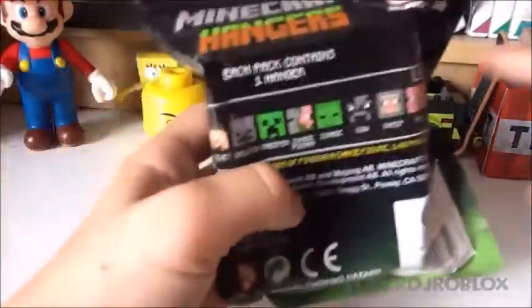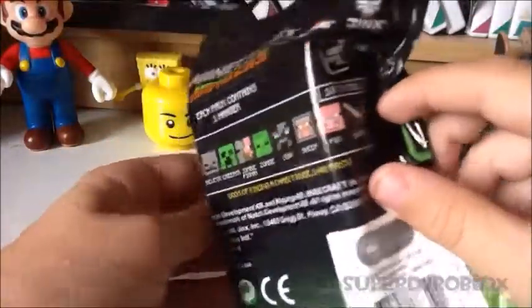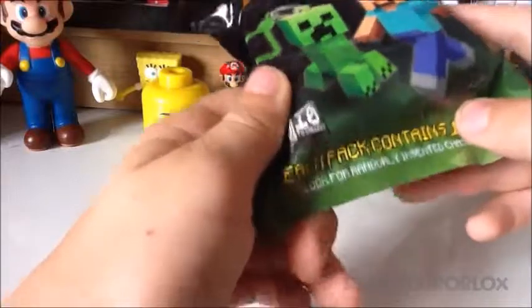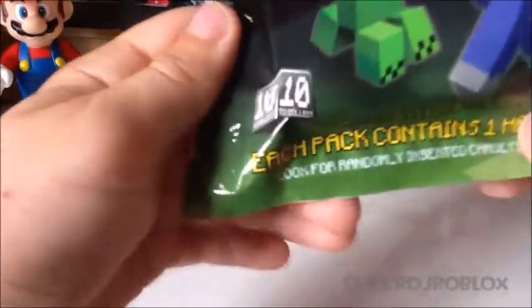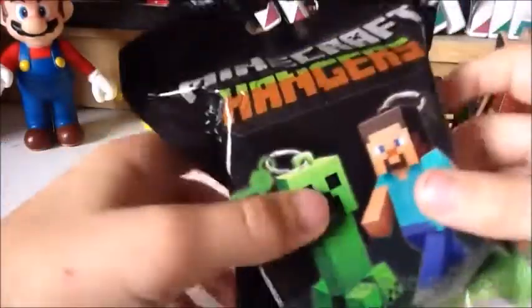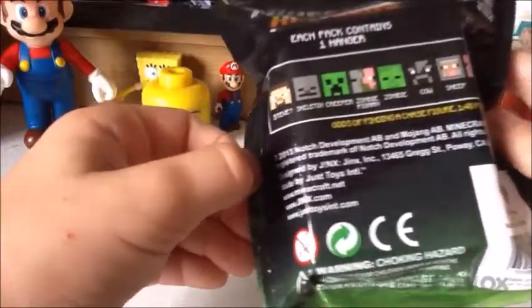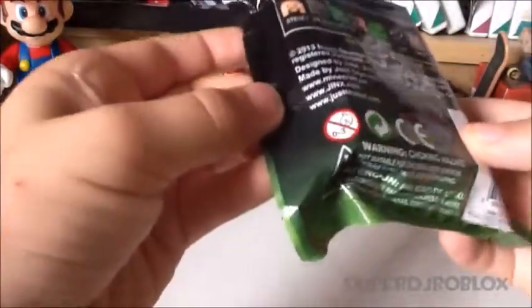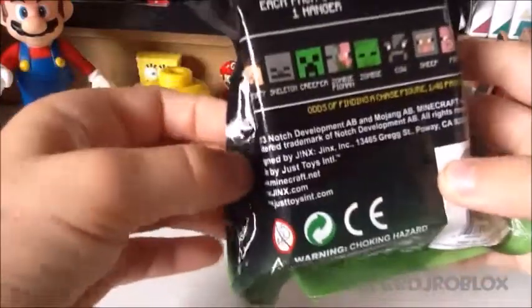So basically they're like Minecraft figures. As you can see, these are all the things that you can get. You can get a sword and a pickaxe and some mobs. There are ten to collect, and each pack contains one hanger. This is made by Jinx. You have to be over three to use this.